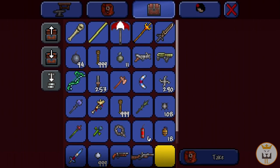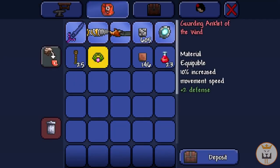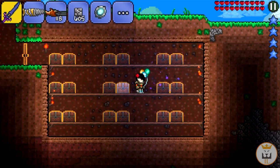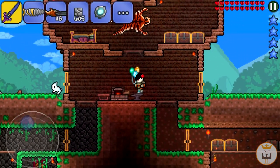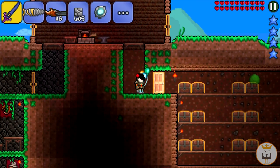It looks like I threw it away - oh no, this isn't good. I have the anklet of the wind but I need the aglet. The aglet is really easy to get, it's pretty much in every chest on the surface. If I threw it away then what we're gonna have to do is go into a new world and find it, so let's go ahead and do that.